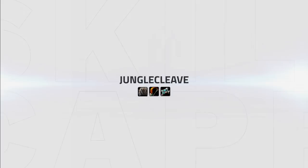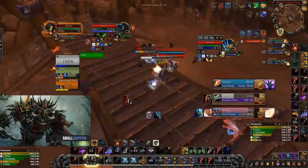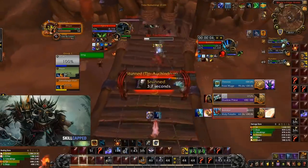Jungle Cleave is an aggressive comp with good CC, good burst damage, off healing and a lot of spread pressure if you want to cleave multiple targets down at once. Both Survival Hunter and Feral Druid have a lot of mobility to connect onto most targets, so keeping up pressure as this comp is fairly easy.